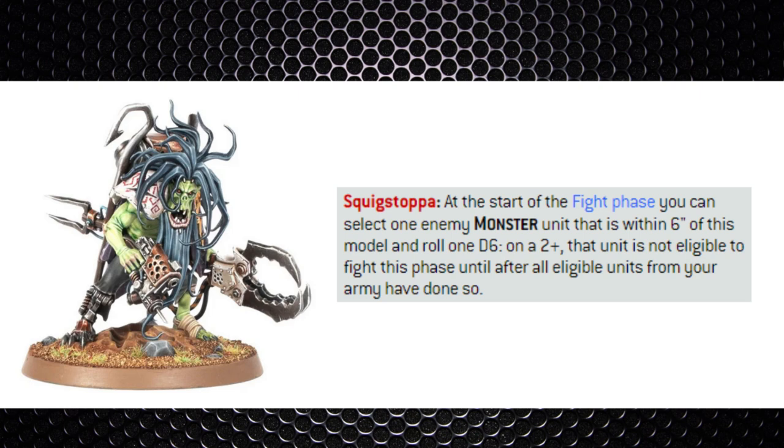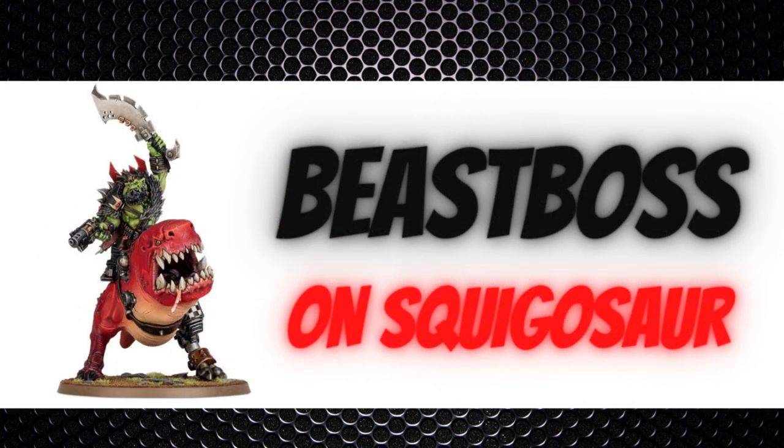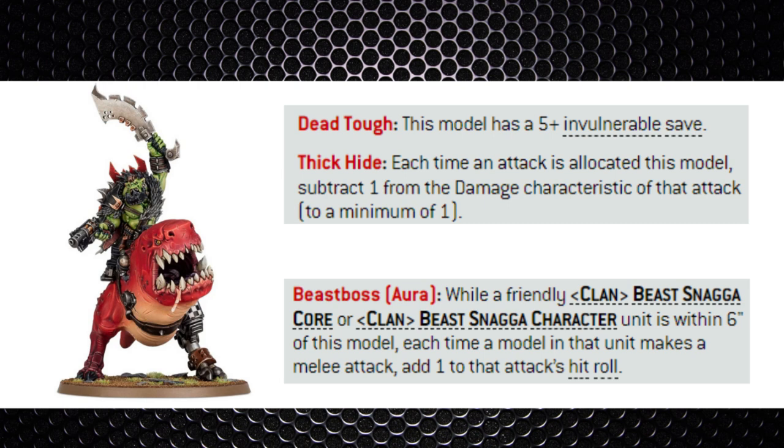The Beast Boss can go on foot or ride a Squigosaur — the latter is preferred as it gives a -1 to damage. Both versions buff the new Beast Snagger boys with hit rolls. The Squigosaur's jaws have 3 attacks on top of the rider's, which are 3 Strength 7 attacks at AP -3 and 3 damage. On a 6 to wound, instead of 3 damage you deal 3 mortal wounds, giving less chance of preventing those wounds from going through.